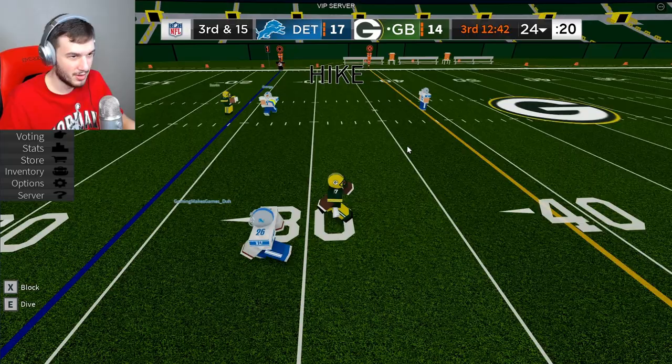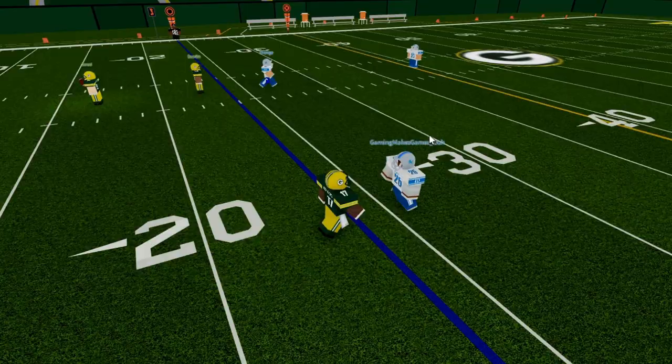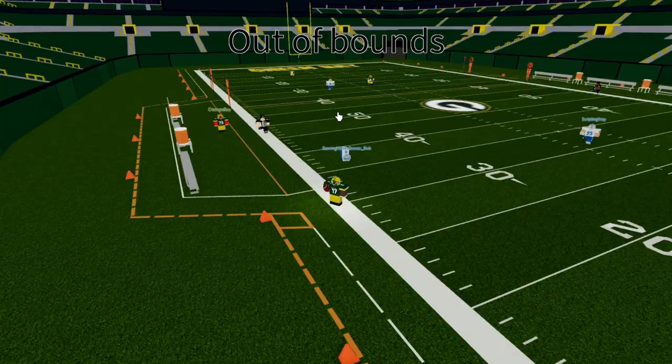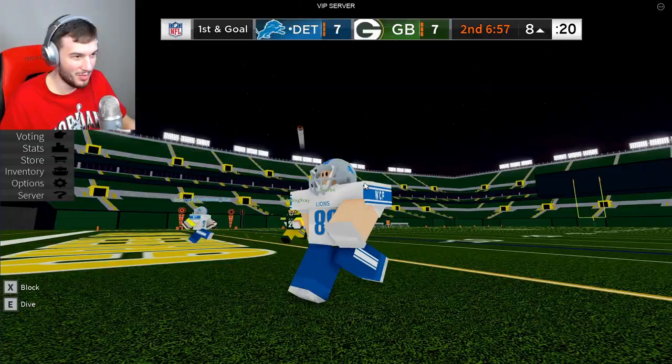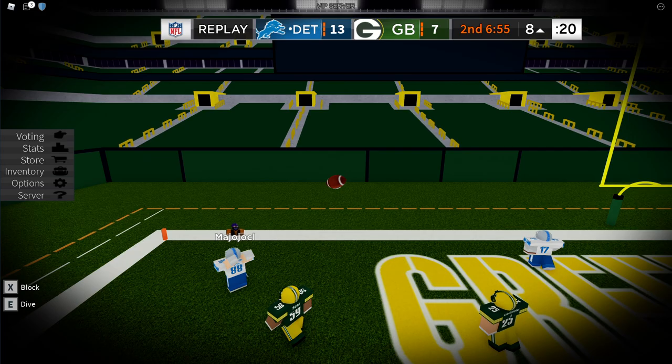Next up, we got Davante Adams' insane catch on third and long on Monday Night Football. Adams cuts inside, then to the outside — he's cooking the DB. Dimes! He's pushed out of bounds, let's go! This feels like a big play for this Lions defense. Rodgers steps and fires, Adams is there and he's got it. Perfect rainbow. And also Hawkinson is open — touchdown! Caught in the end zone — TJ Hockenson.